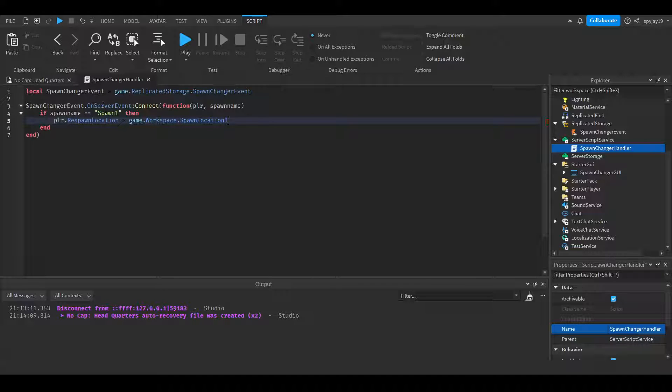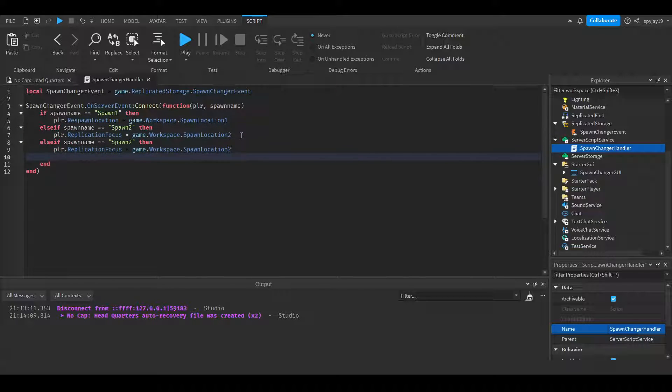So we have the first one set up: player.RespawnLocation = game.Workspace.SpawnLocation1. Then we come down and do else if spawnName == 'spawn two' then player.RespawnLocation = game.Workspace.SpawnLocation2. Then you would just keep doing this over and over again — we can just copy and paste this two more times and change the numbers to three and four. And boom, just like that, we are done.